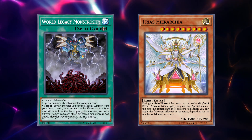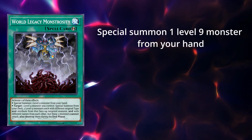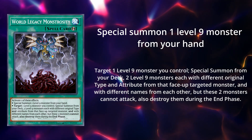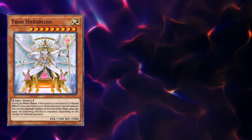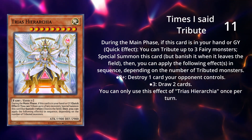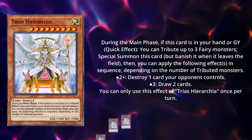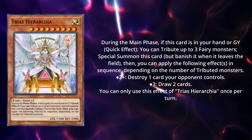Let's talk about synergies from other archetypes that help us. First, the two unofficial Generator cards: World Legacy Monstrosity and Trias Hierarchia. World Legacy Monstrosity either special summons a level 9 from our hand, or special summons two level 9s from our deck if we already control a level 9. This is insane in our deck — it gives us access to a rank 9 off the spot and allows us to get Mardel and/or Vala in rotation. Trias Hierarchia can be quick effect special summoned from hand or graveyard by tributing any number of fairies, and it's a level 9. The synergy stems from the fact that our tokens are fairies. Depending on the number of tributes we use, Trias allows us to pop a card if we used at least two, and draw two cards if we used at least three. Considering we usually generate three to four tokens every turn, this card is an incredible advantage engine. It also kind of patches up one of our weaknesses — Evenly Matched — which is very rough in this deck.